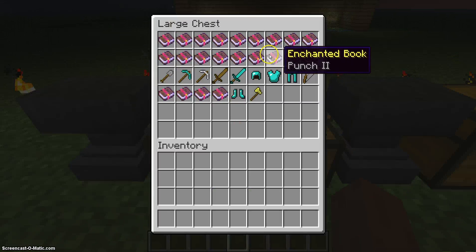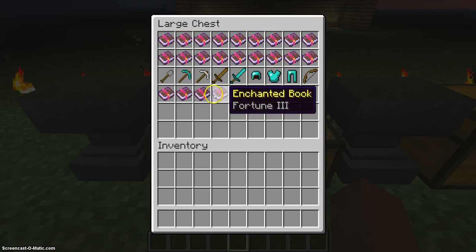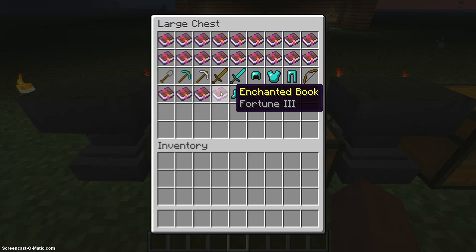With these new enchanted books, instead of risking an enchantment on a certain tool — like when it's your only diamond thing — now you can enchant books instead. And if you don't like the book, all you need is sugarcane and leather to make books, so you can just say I don't need this book.